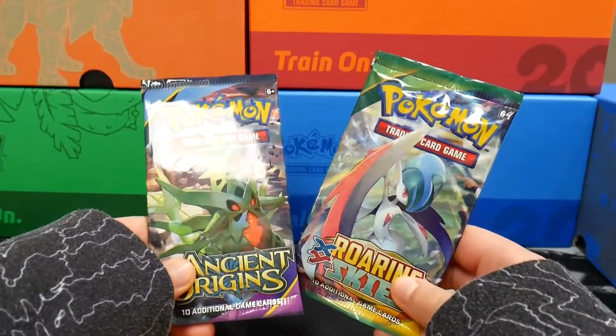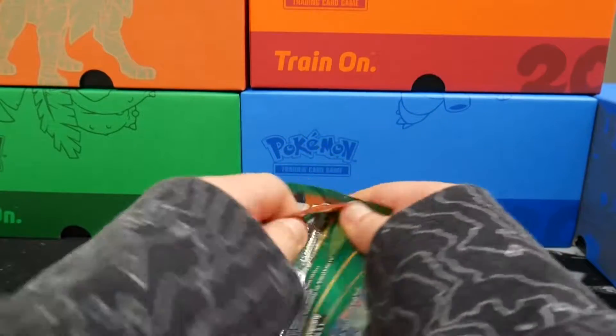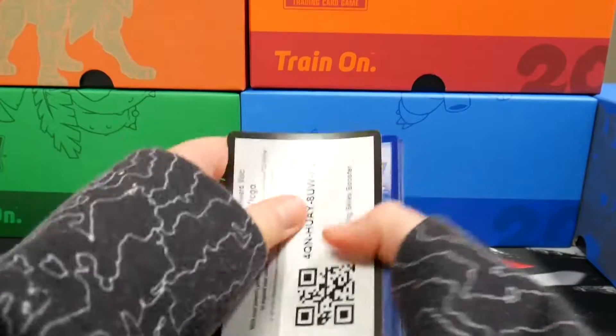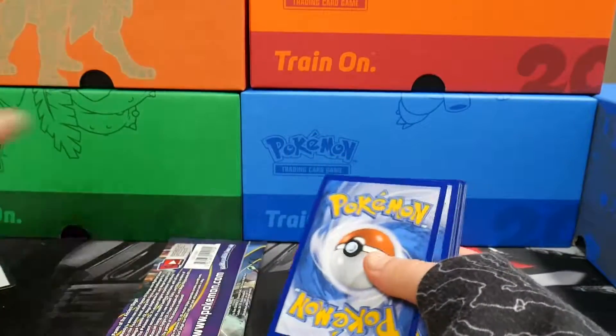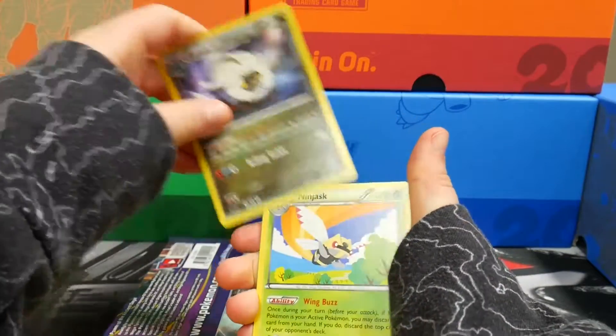So we got an Ancient Origins and a Roaring Skies. In our last two mystery power boxes, we forgot to open up the front packs.